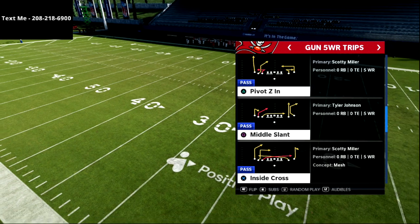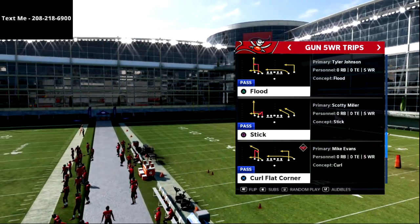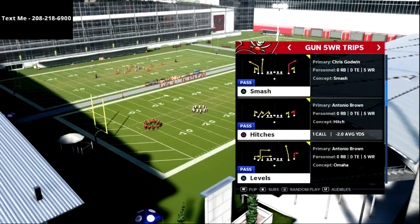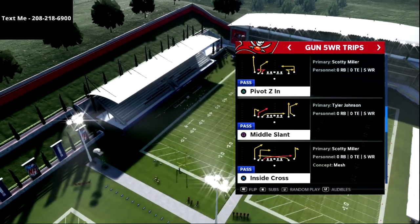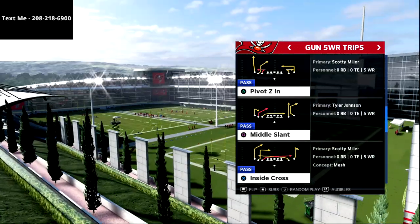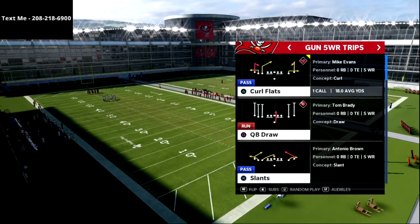When I think about beating man-to-man pressure quickly, some of my favorite plays are the stick concept, inside switch, and slants curl flats. We're going to try to talk as conceptually as possible, because the beautiful thing about five wide is that we can do some really different things with motion snaps and movement to beat man-to-man coverage, especially cover zero types of pressure. I'll give you a couple of really easy tools in this video.